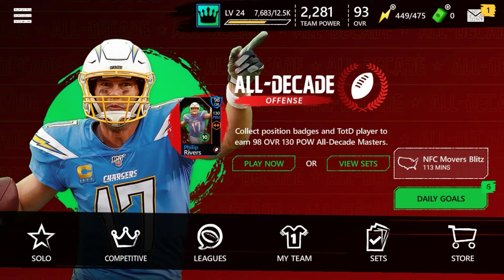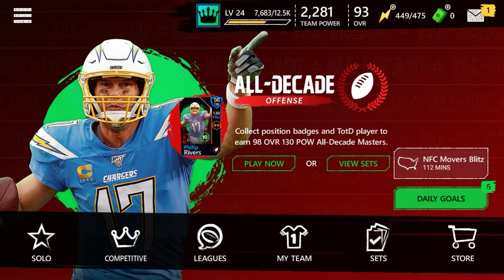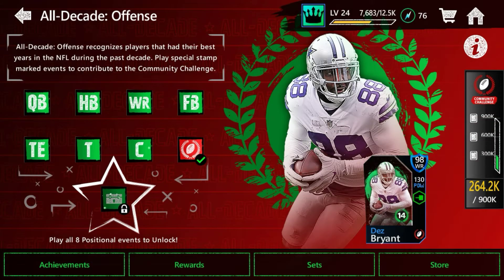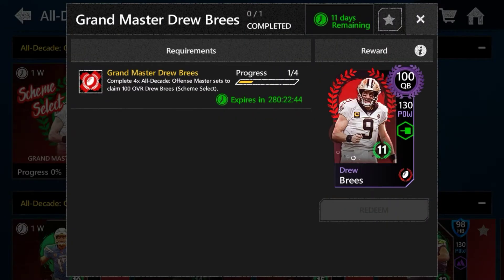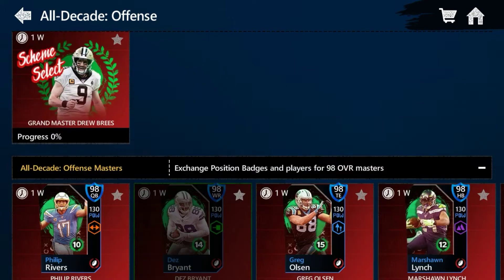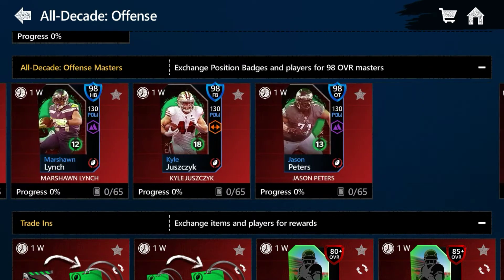What is up guys, this is King Sparky. Thank you for the support you've been giving. In this video I'll be teaching you guys tips and tricks for the Team of the Decade. I really don't need Drew Brees, but if you want to get him — I just wanted 198 for the Madden max badges. But I didn't need Drew Brees, so a way you could get any 98 you want...